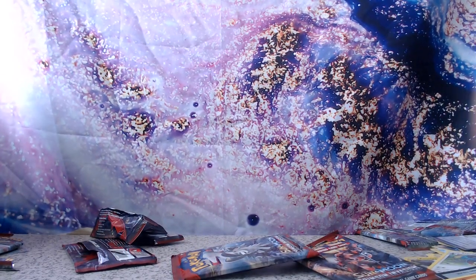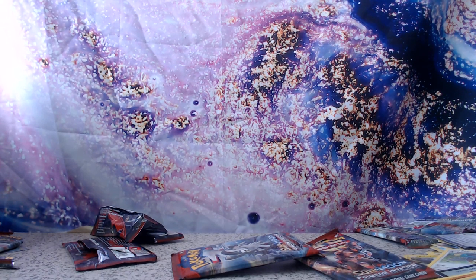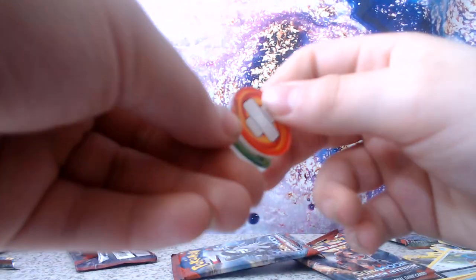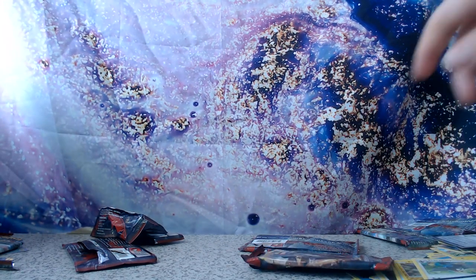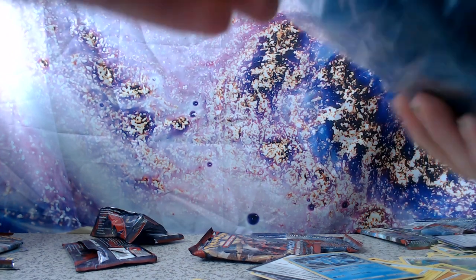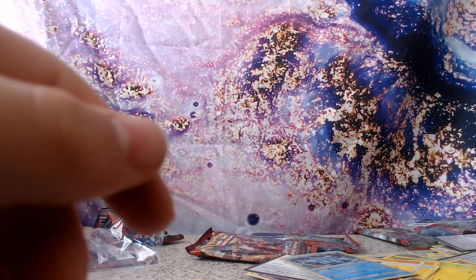Overall pretty basic stuff from this box. Now let's show some of the other contents: here is the GX marker, a burn and poison marker, and some dice — pretty straightforward. And the sleeves of course — can't forget the sleeves! These sleeves are actually really heavy duty, so if you're looking for sleeves definitely invest in these. They have really cool designs on the back — really nice.